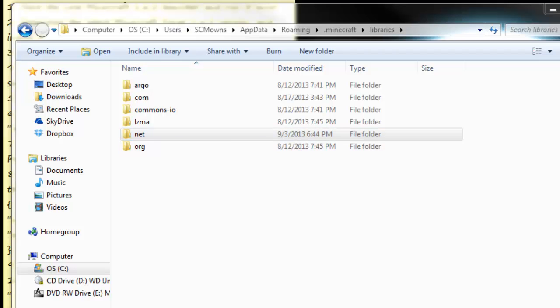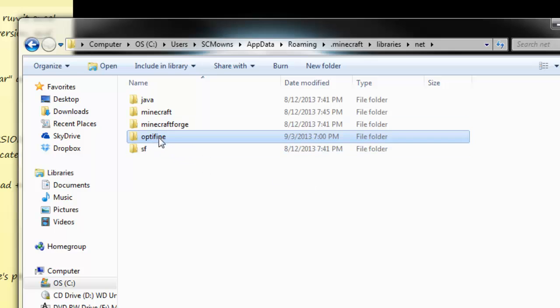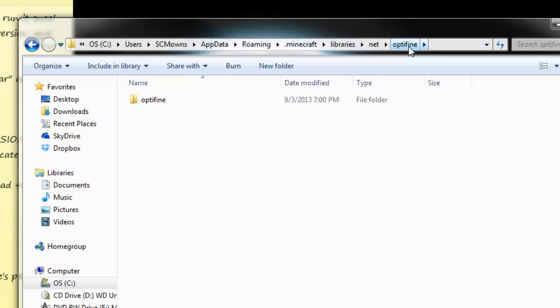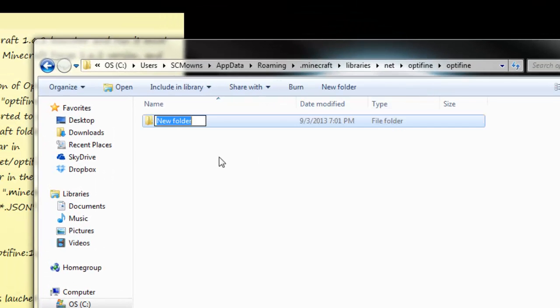Now what we're gonna do is go to .minecraft, Libraries, and net, in order to install OptiFine. Go inside there and make yourself a new folder. At the path .minecraft/libraries/net, make yourself a new folder and call it 'optifine' — all lowercase. Make sure you spell it correctly; if you put a capitalization or misspell it, it's not gonna work. Inside the net folder you've made the optifine folder — go inside there and make another 'optifine' folder. So now you have net/optifine/optifine. Go inside this second optifine folder and make yourself a new folder for the version of OptiFine — our version is HD b5.